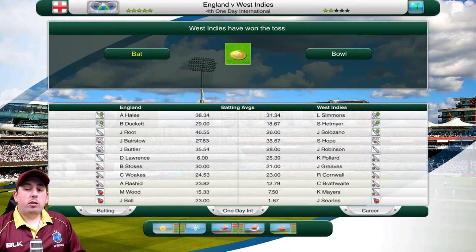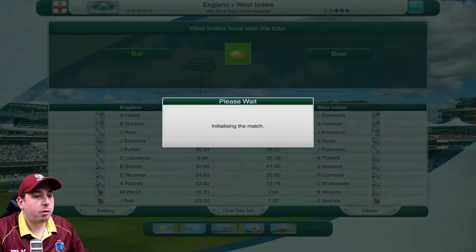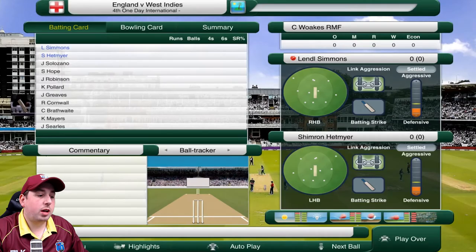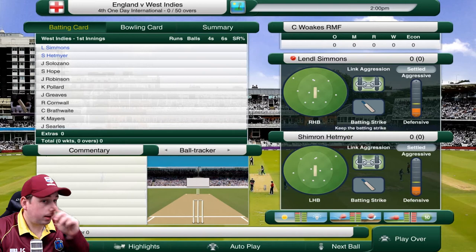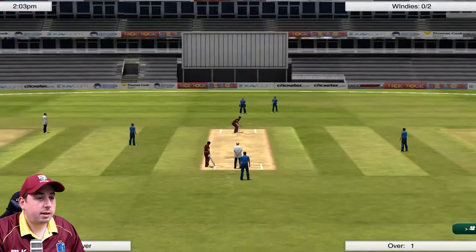We have just had the toss here for the fourth one day international against England. The pitch is nice and sunny, it's looking like a good batting track and we've won the toss again. We went with the heads call and managed to win. We're going to go with the bat first — it's always advisable from what I've read online. We're going to go with 3 aggression and also go on low chances.